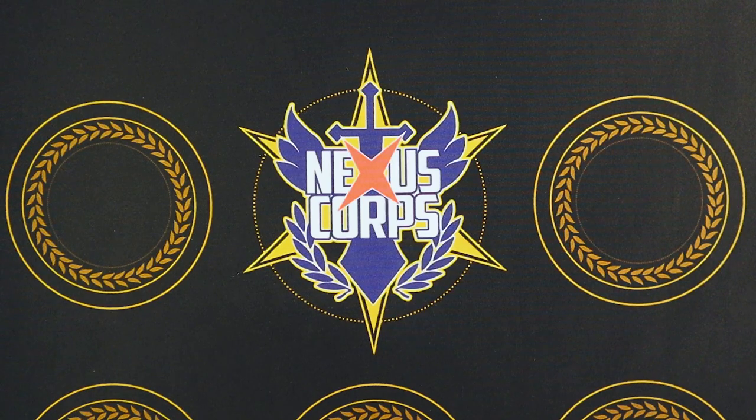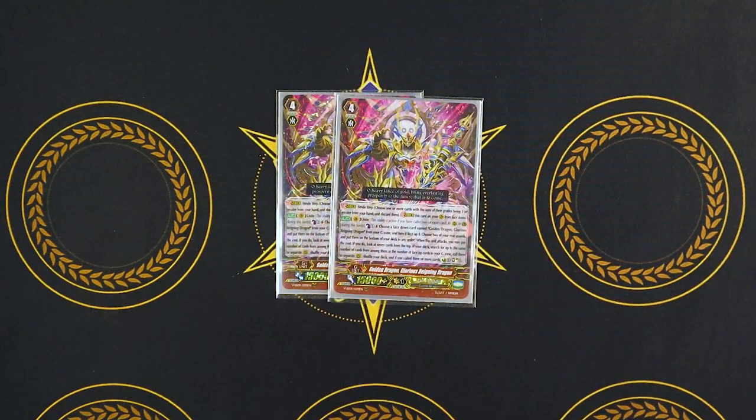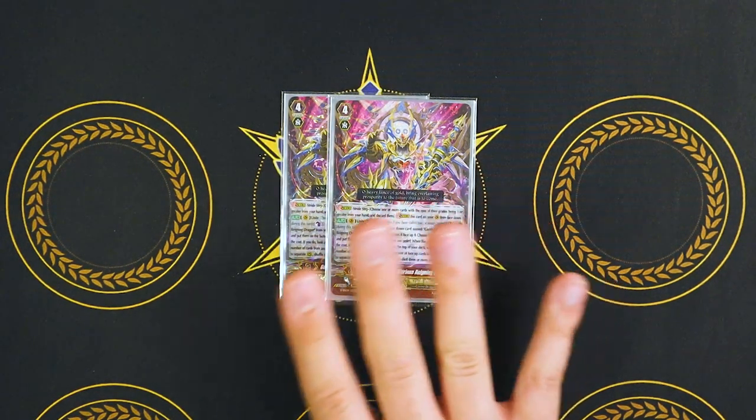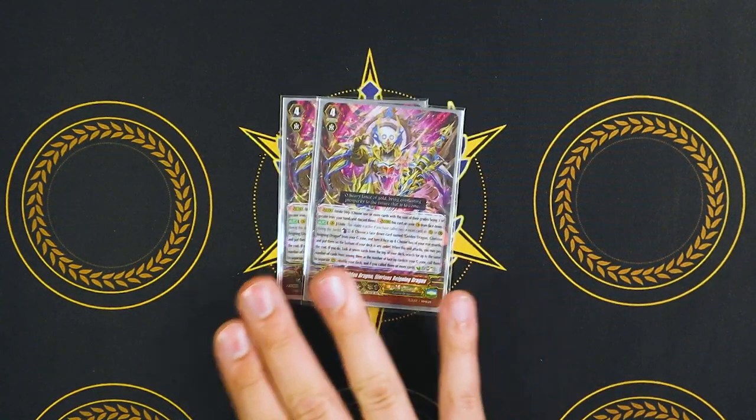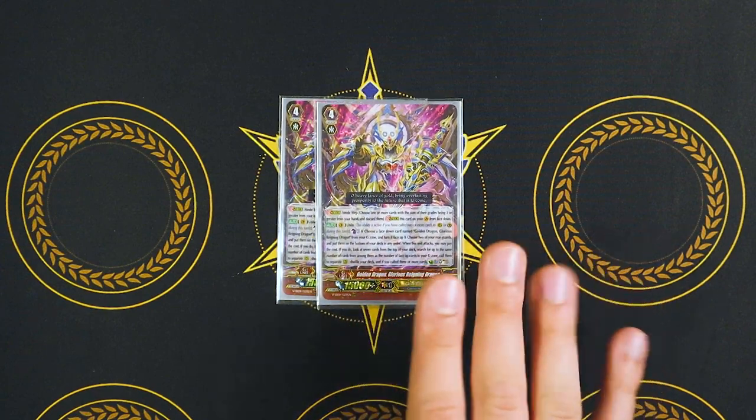I decided to go with two copies of Glorious Raining. I go back and forth between this and Heavenly Loggergate. Glorious Raining is when it attacks: you counterblast one, flip a copy of itself face up, put two of your rearguards to the bottom of your deck, look at top seven, and from among those seven, call equal to the number of face-up units in your G zone. If you called three or more, Soul Charge and Counter Charge — so you get the counterblast back. The soul helps because it helps you pay for cost for things like Sanctified Dragon. If you don't want to play the Ultima game with overtriggers, you could do Glorious Raining and Heavenly Loggergate — that's perfectly fine too.